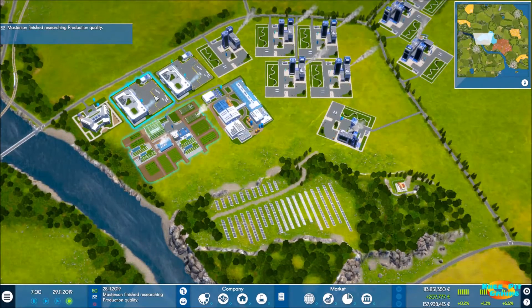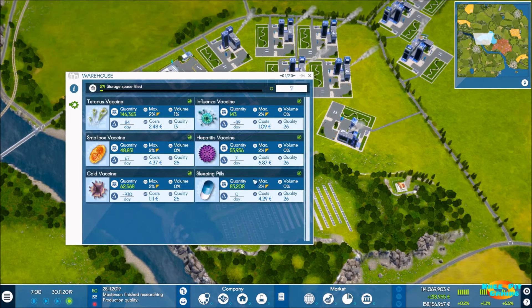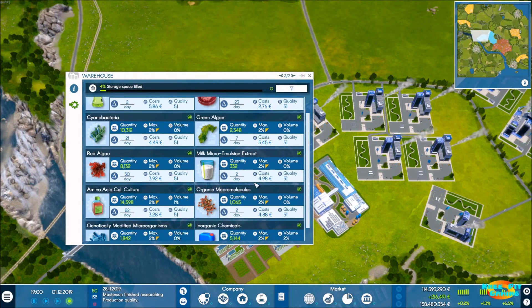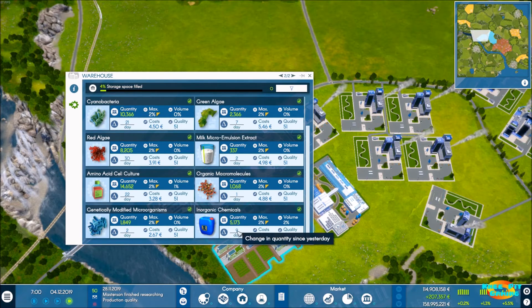Everything is going excellent. Let's take a quick look through our warehouse and make sure we're not allowing anything to get terribly out of hand. I mainly want to make sure our maxes are set because even if I forget to look at some things, this should help us out. We've got a little bit of a buffer here with inorganic chemicals — we're adding about nine per day and we're already up over 5,000.